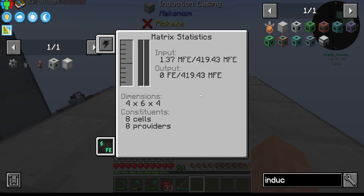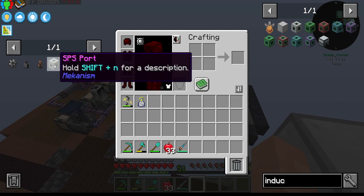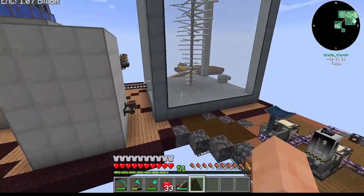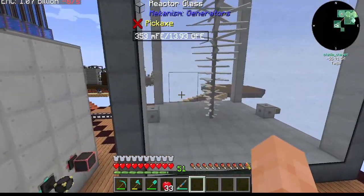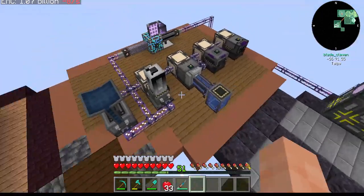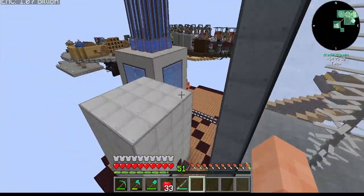Our main input/output is now 419 million, which is good. Because when we get into the SPS thing, we're going to need to be able to pump out a lot of power. We're only putting 1.37 million FE out though, which is a bit of a problem, but we'll manage.